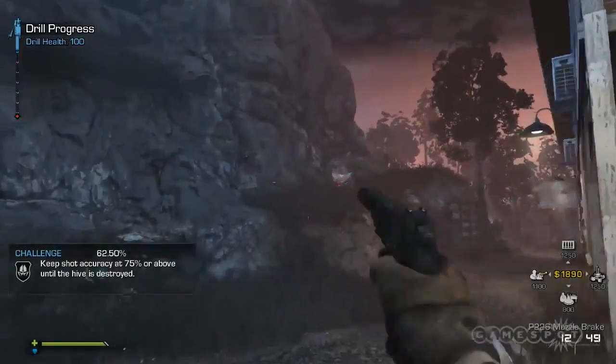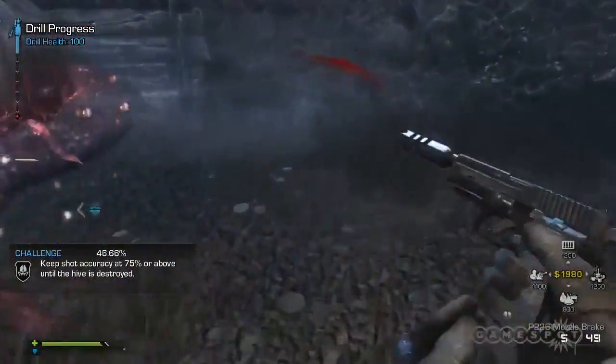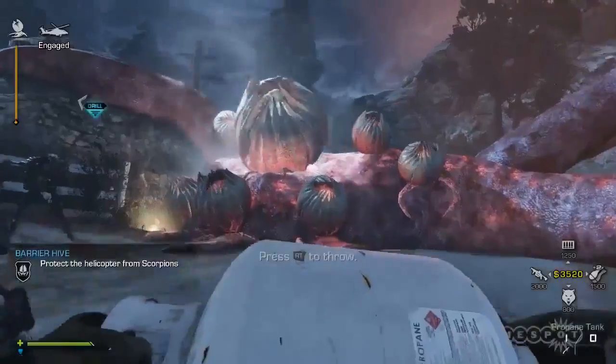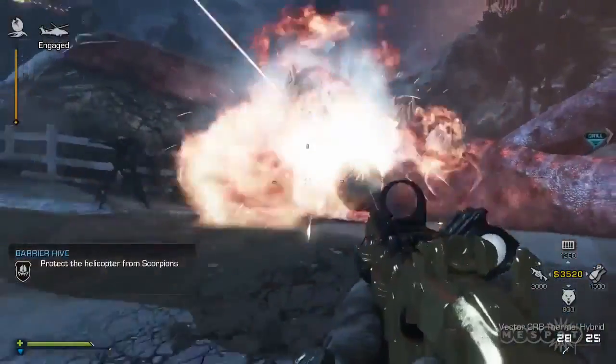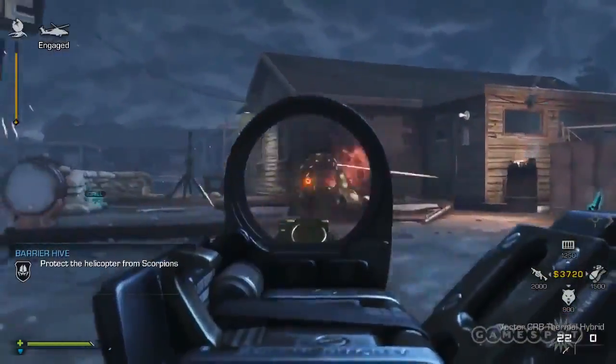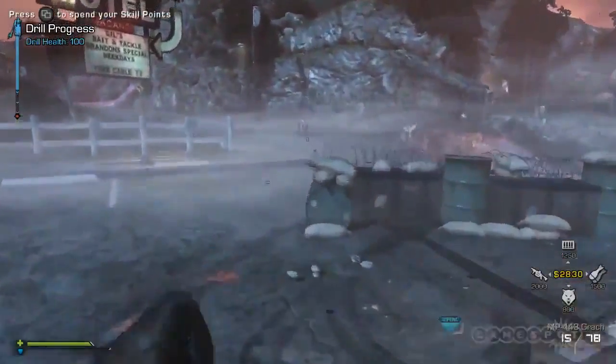We spent most of our time in development with Extinction developing just gameplay — just put something on the screen and have it jumping around. It doesn't even need to be an alien. It can be a box or a sphere. As long as it's moving around in a weird way that you have to interact with it in a way that you're not used to in Call of Duty, that was the key. That was the main gameplay hurdle we had to address first, before we even got into designing what an alien would look like, designing what the world would look like, or coming up with the various classes and unlocks. Way before that we simply took a map and put something in it that jumped around and moved in a way that you weren't used to.